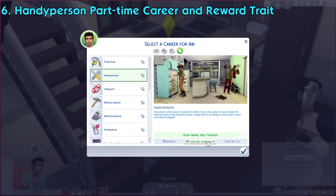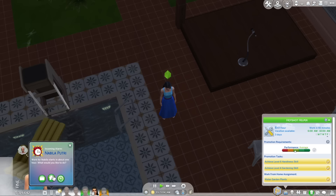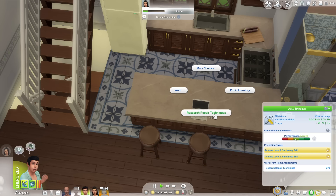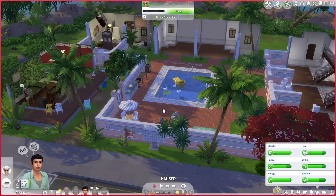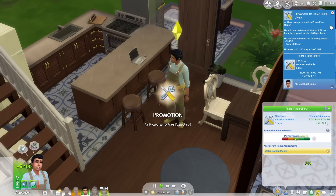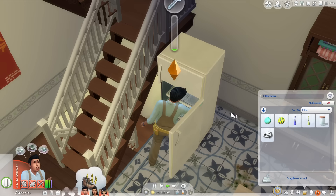This pack introduces a new part-time career called the handyperson career with three levels. Like most part-time jobs, you can pick between two shifts. This career focuses mostly on handiness and gardening skills. When your shift is on, you'll get to choose whether you want to go to work or perform various work-from-home assignments — these include watering plants, fixing broken stuff, researching from the computer, installing upgrades, attending local neighbor issues, mentoring, and more. It also has its own chance cards when you're at work. If you reach level 2 of the career, you'll unlock a handyperson outfit in Create-a-Sim. If you reach level 3, you'll unlock a new reward trait called Resourceful Repairer, which gives you more bonus upgrade parts when repairing something — and the trait will be retained permanently even if you quit the career.